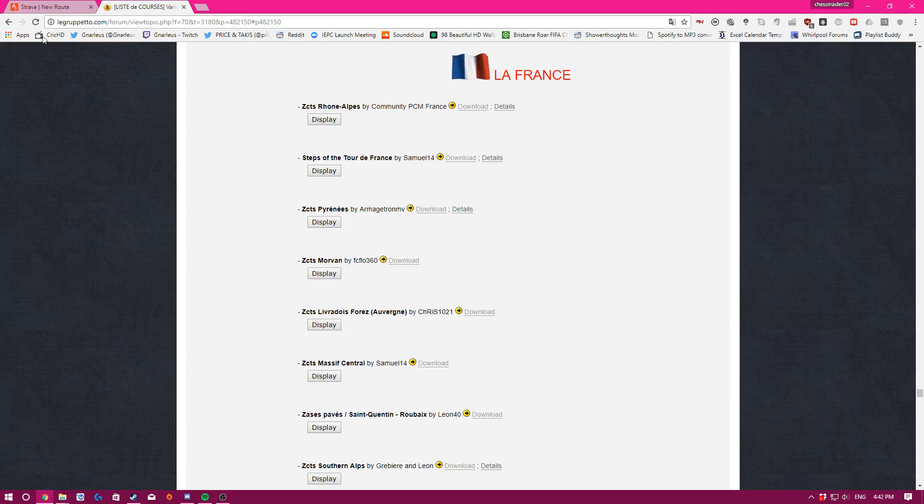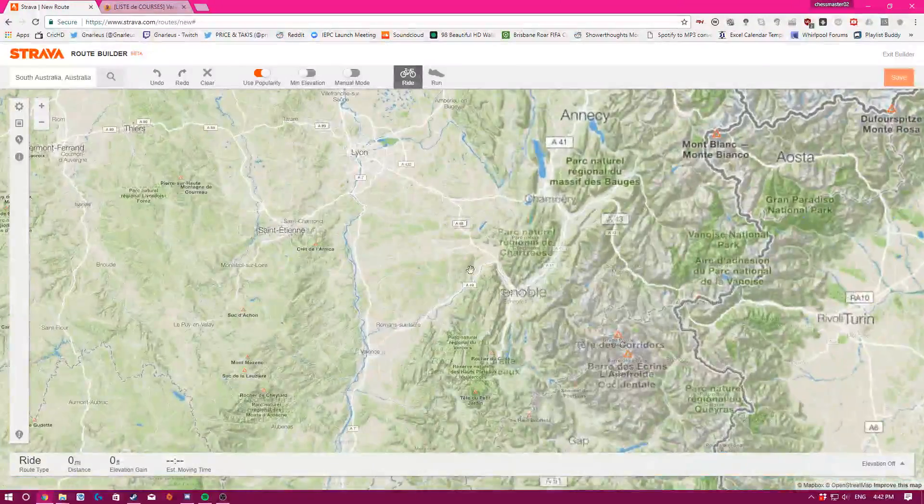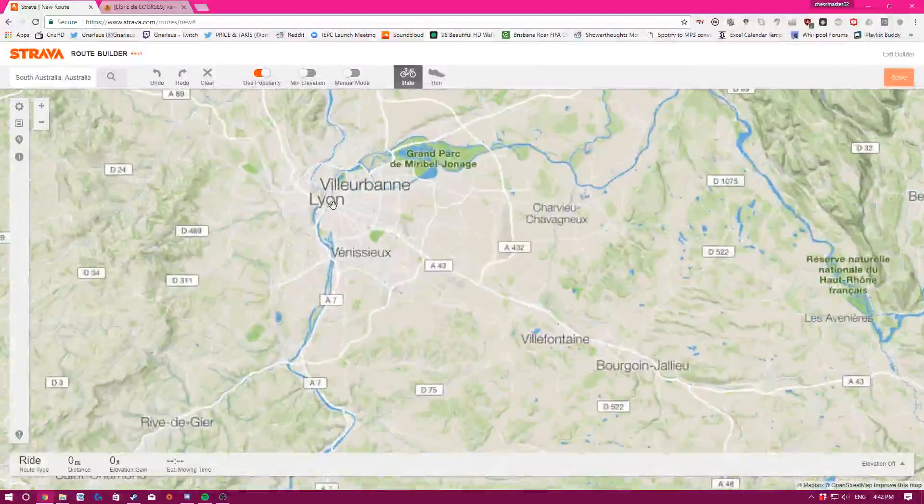The blank ZCTS files show how to do it — they basically have all the routes and everything built out. You can just add your custom route to it, build your cities, forests, whatever you want around it. Let's start off in Strava.